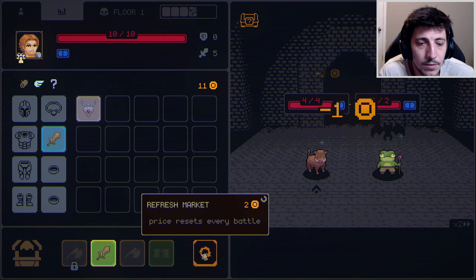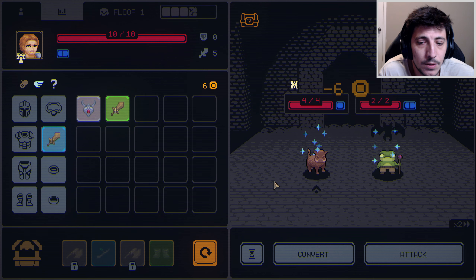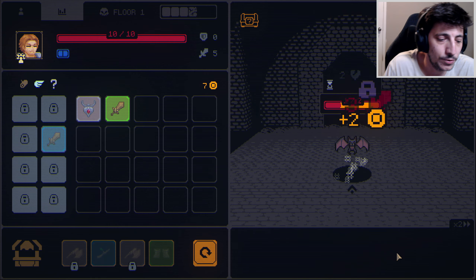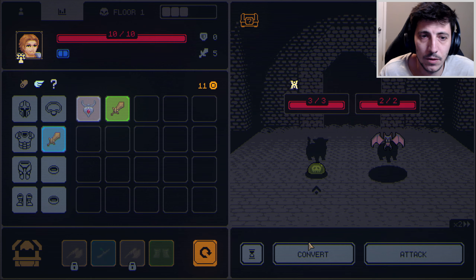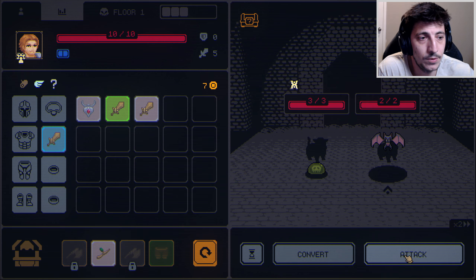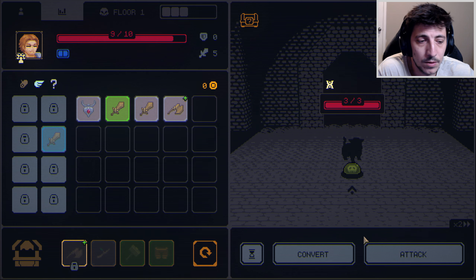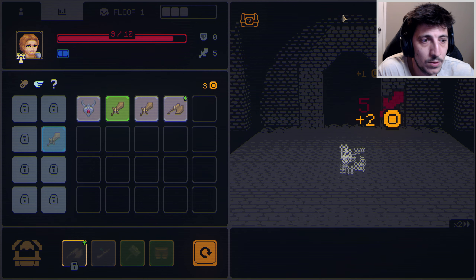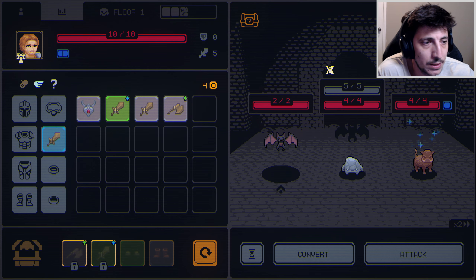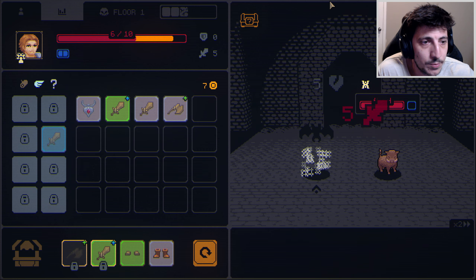Let's go in here. Six for that. Take you out, and then you're next. We'll do that. Attack here. So far, so good. I think I would roll this and maybe try to take that. Should've equipped this, but that's okay.